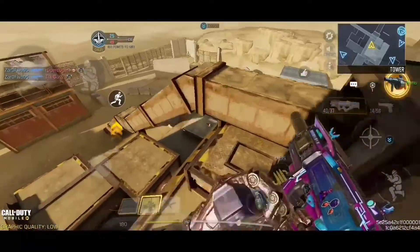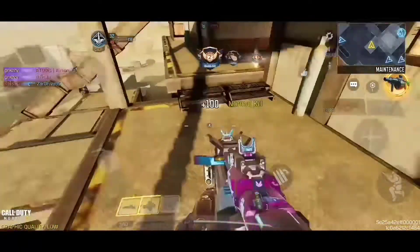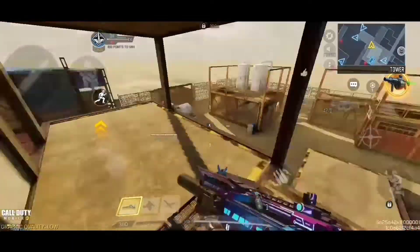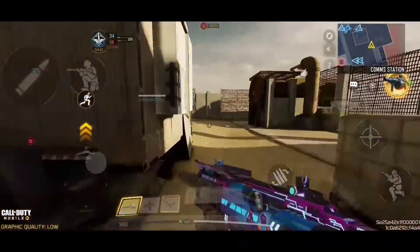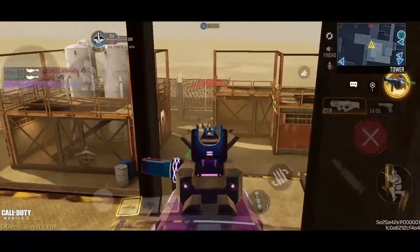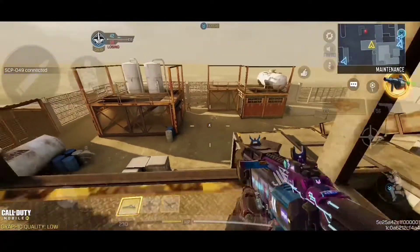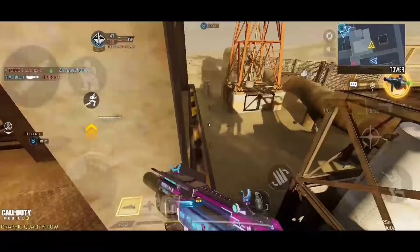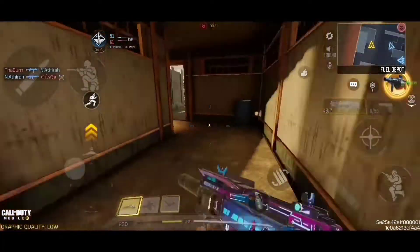I want to check how good the range is — I can't quite see people at this distance. Nice, I got an Advanced UAV! He stole my kill. I need to find some Vulture drops, but I got at least a little bit.